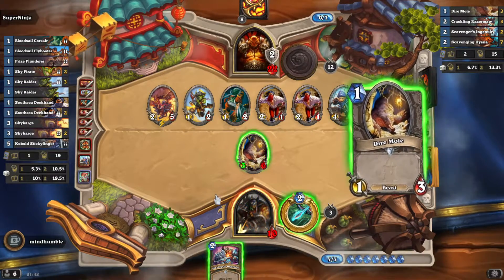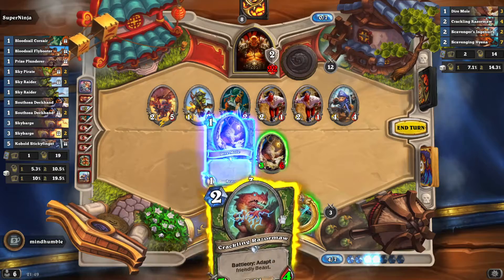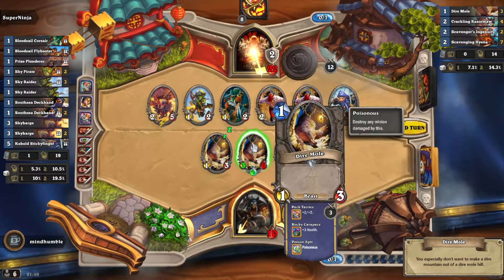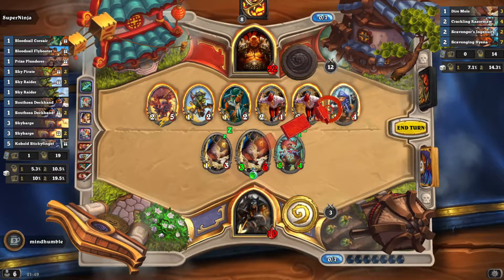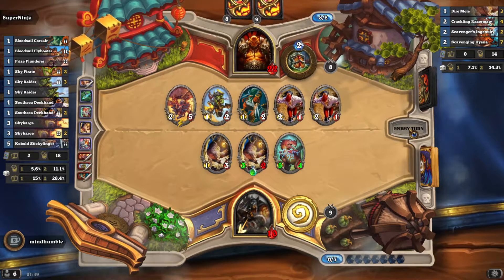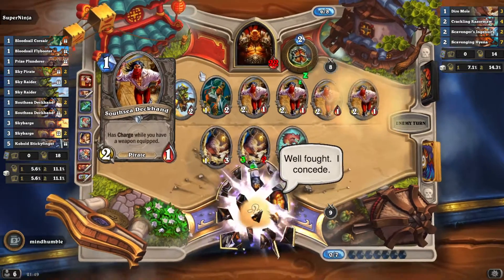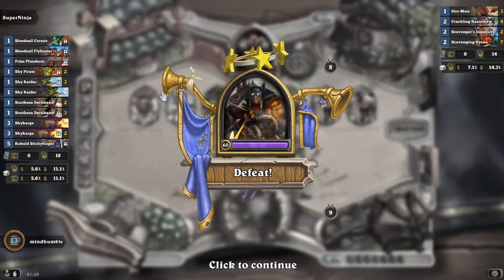I've got 12 damage. I need to do something now — it's got to be on this one. So 12 damage, I have to kill this one, I've got no other choice. This brings him down to 8 damage but if any of his procs hit my face I'm in trouble. Yep, that's it — that's quite a nasty one. I like that deck. The South Sea Deckhand is the one-mana card.